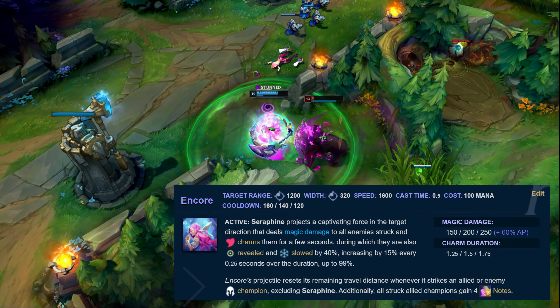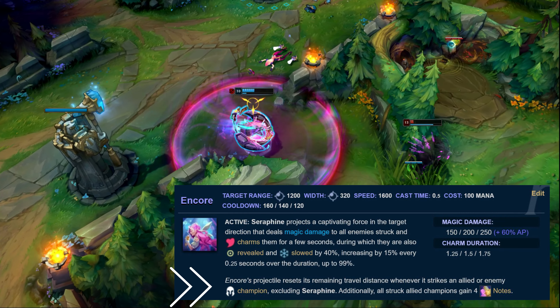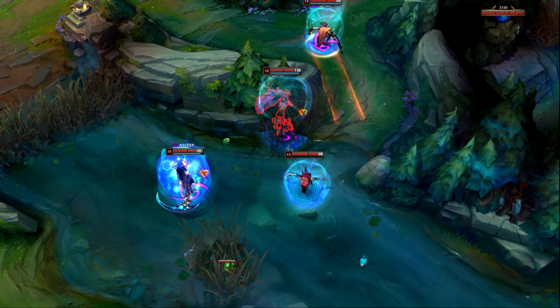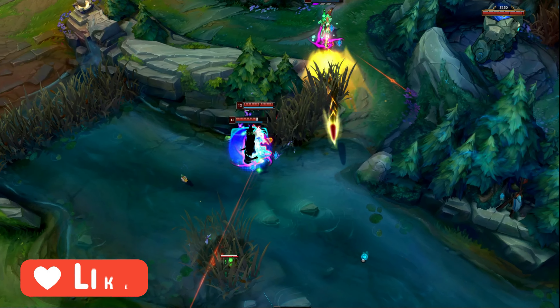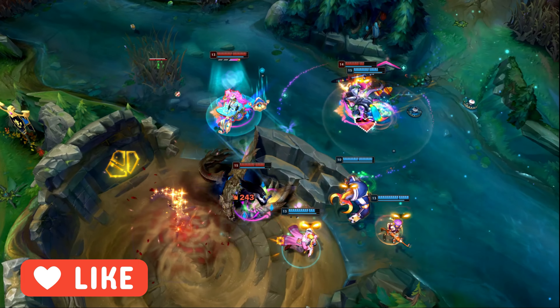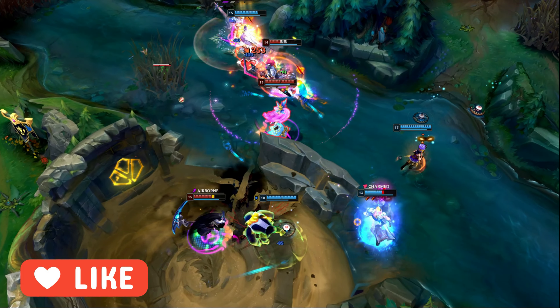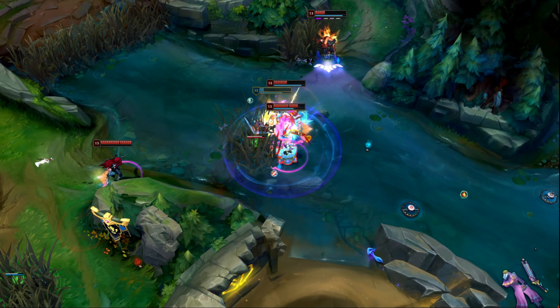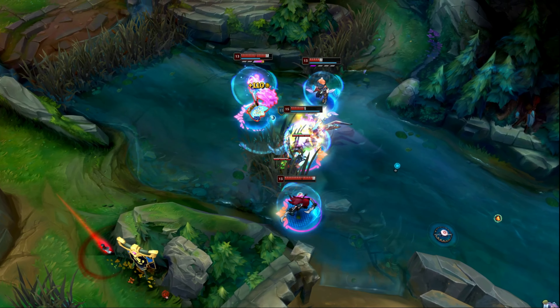Encore starts off at 1200 range, but when you hit any allied or enemy champion, the range can extend by an additional 1200. If you ever wanted to snipe people across the map with Crescendo, apparently that's possible now. After hitting Encore, Serafine will easily be able to hit her E to basically CC lock entire teams in fights. In spite of the massive range discrepancy, this is still likely where we see the most similarities between these two champions, as both abilities have similar use case scenarios.